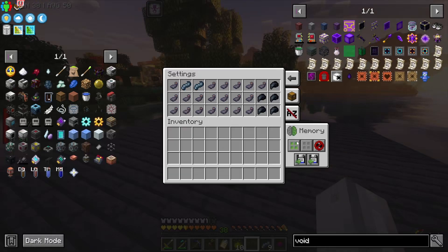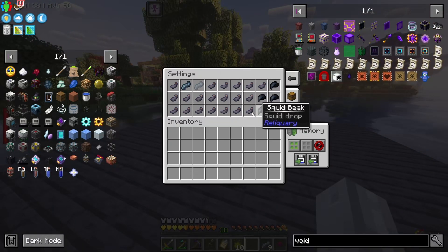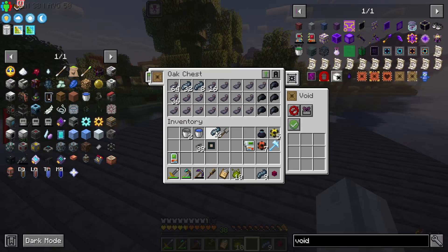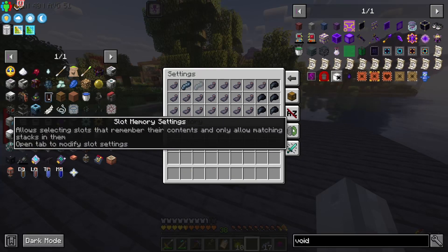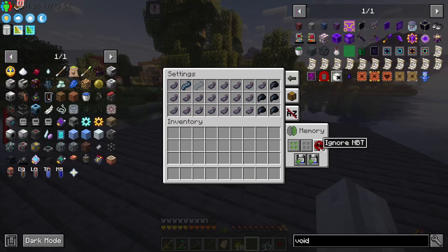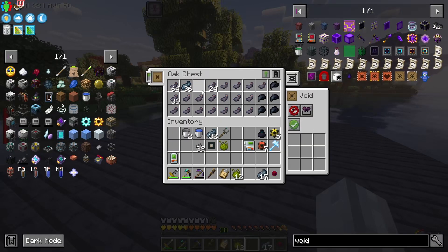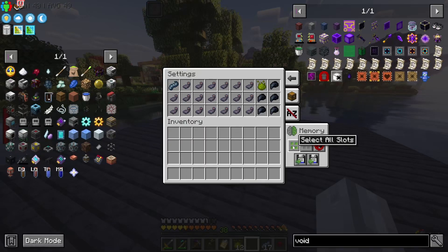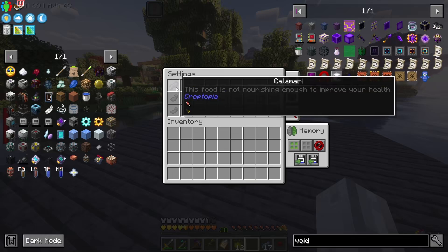Slot memory settings - okay, interesting. We can make this work. I'll remove that, make that squid ink. Unselect all slots - there we go. We'll keep one of those since they're just going to spawn. So we're going to go into our settings, go into slot memory settings, and do select all. These are all now remembered.